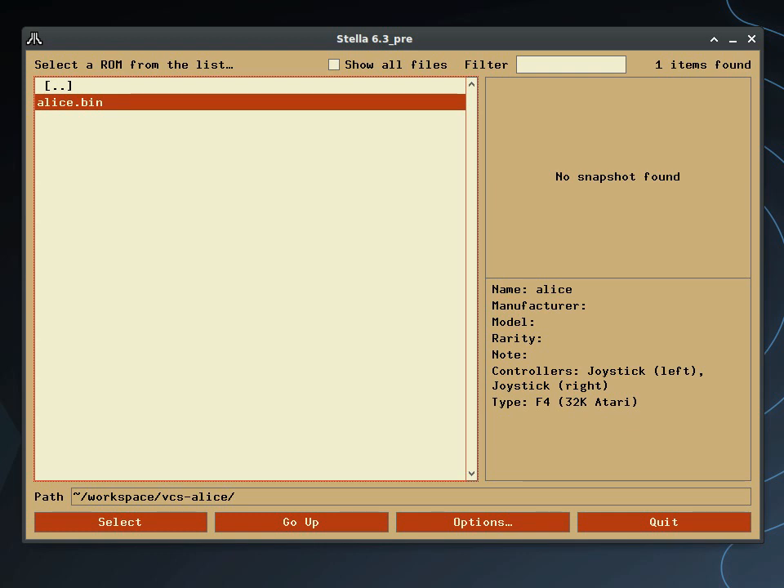Hi there, this is Matt Heffernan. Welcome back to my channel. If you haven't seen my last video, it was the introduction of my newest game for the Atari 2600 — in fact, my very first proper game for the Atari 2600 — Alice in Wonderland.